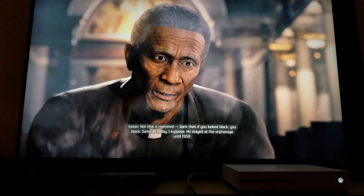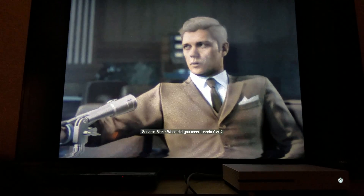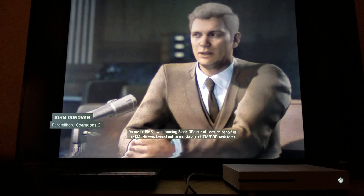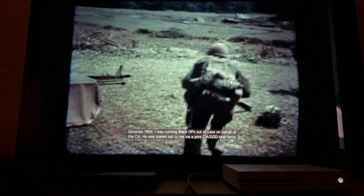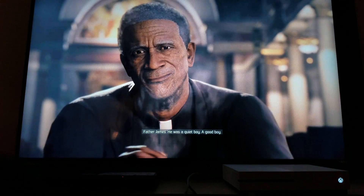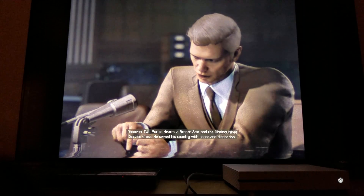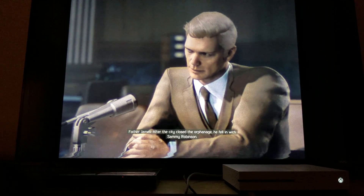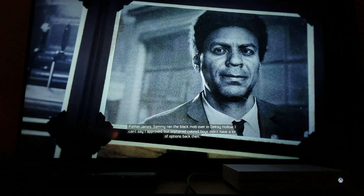He stayed at the orphanage until 1958. 'Now when did you meet Lincoln Clay?' '1966. I was running black ops out of Laos on behalf of the CIA. He was loaned out to me via a joint CIA-DOD task force.' Two Purple Hearts, the Bronze Star, and the Distinguished Service Cross. So they're already talking about him, what he's been through, what he's done — this is going into flashbacks.